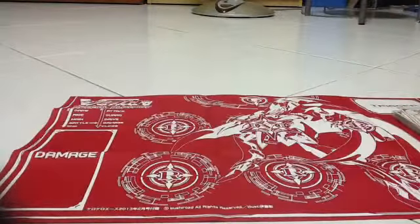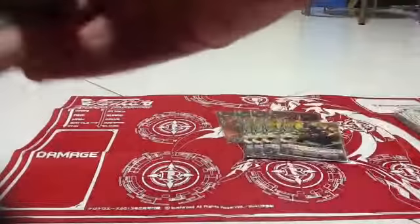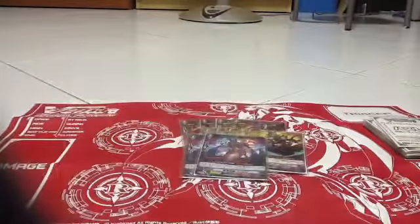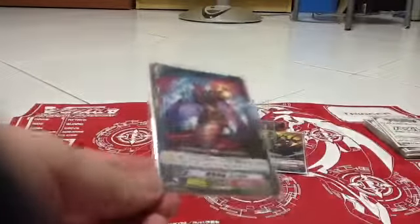Grade 2 lineup: all these cards are from EV09. Four Nehalems, four Libras, and three of these guys. The effect is: if your opponent has two or less rear guards than you, this unit gains 3000 power. Then Libra Clone — Counter Blast 2, when attack hits, you can draw one card. Nehalem is our tank unit.